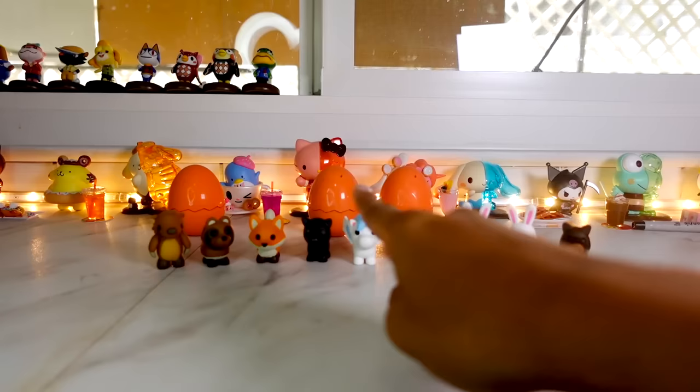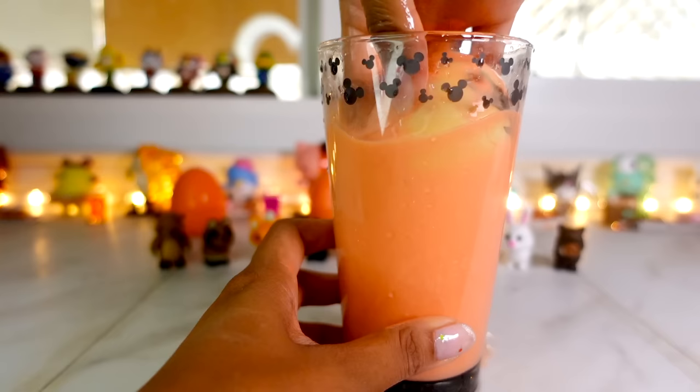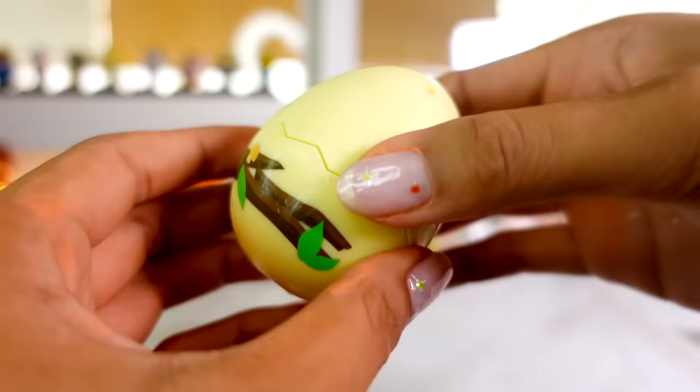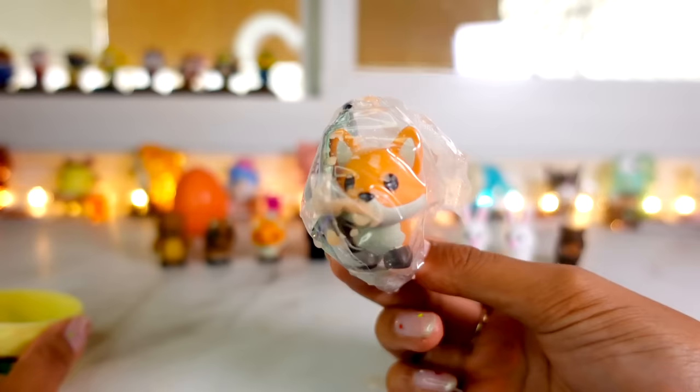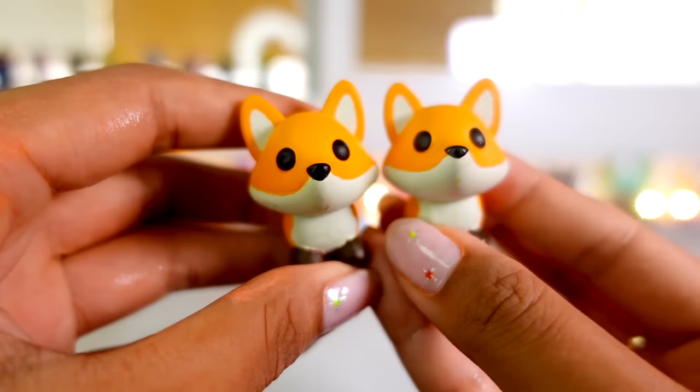We have three eggs left. Speed hatch — we got another woodland egg! In three, two, one — it's a red fox! Our other red fox has a twin. Here's the code for the red fox — you will redeem a strawberry hat for that.